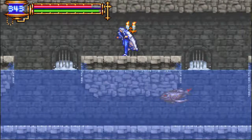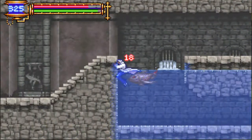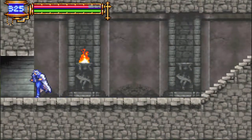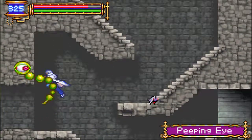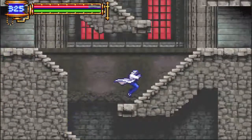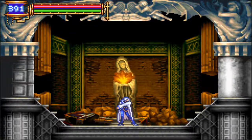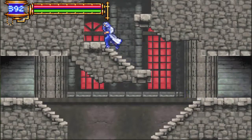You're usually not going to be able to hit the Killer Fish until you get a different soul later on. Let's keep moving. Again with the Peeping Eye — pesky thing. You can just let the bats go by; they can't do a lot of damage, but they're sort of annoying. I'm going to save here since I picked up the Flying Armor soul, and with that we'll move on to the next area.